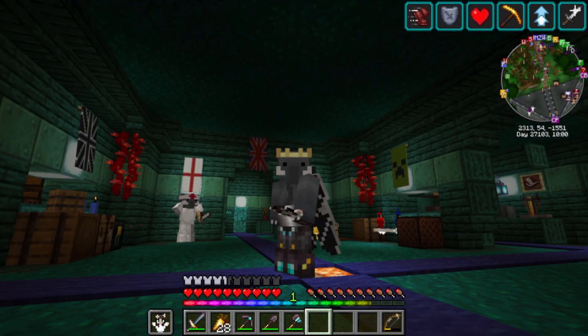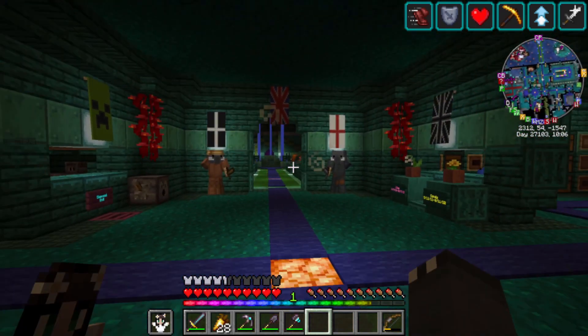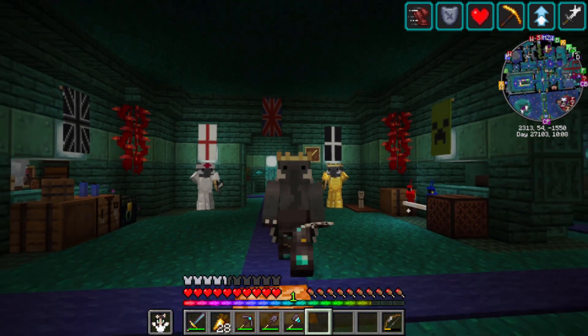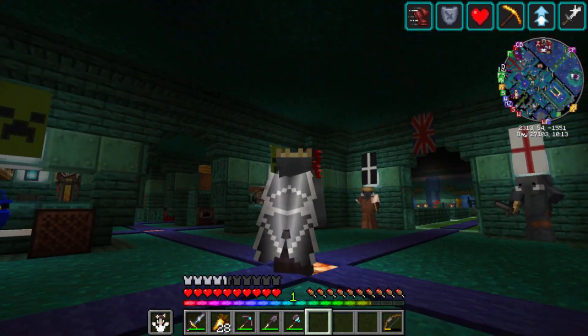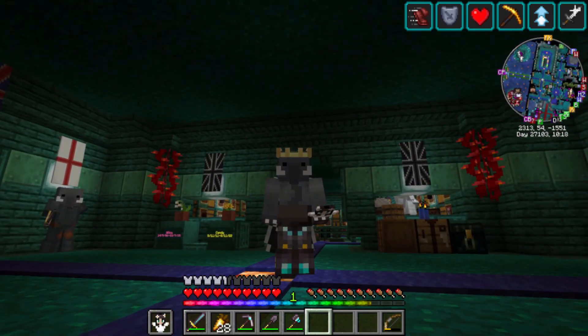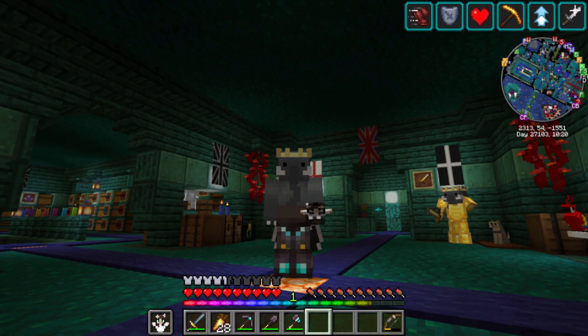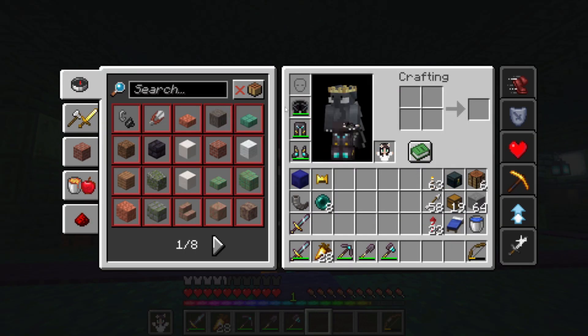The plan for today's episode is I want to try and get the new armour trims, two of them. Walled and Razor are the ones I'm going to be going with, so we're going to see if we can find some of those. And with the new update, I decided to go with these dragon wings, which are pretty cool.